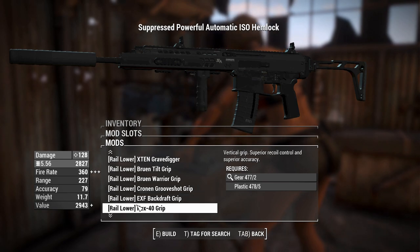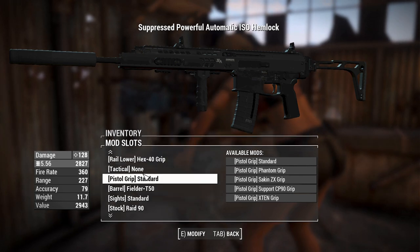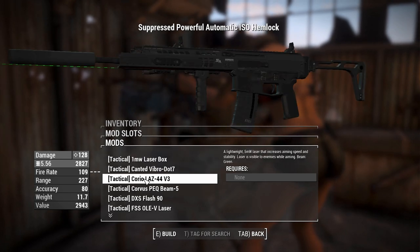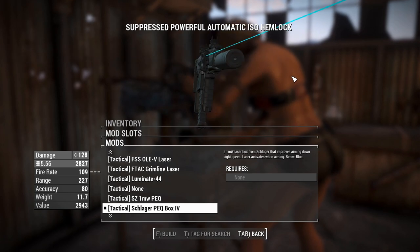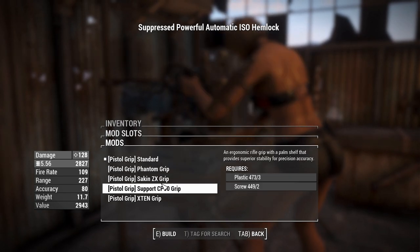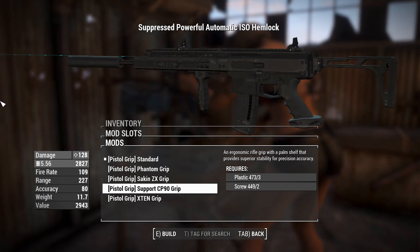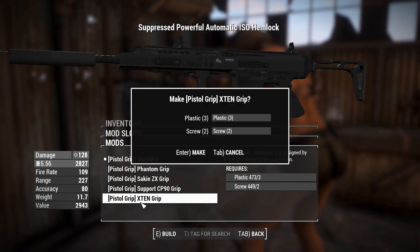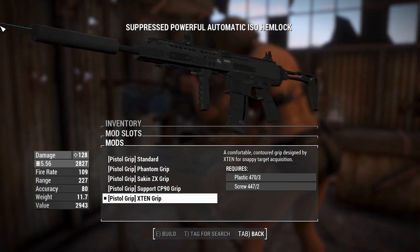You can have something on the lower rail including full grips, angled grips, vertical grips — grips out the wazoo. We'll throw one on, just ignore the rate of fire boost, that's just a visual thing. For tactical, you can throw on a laser sight in green, red, or even blue — there it is, the blue one. We don't see that every day, so I'm going to throw the blue one on. You can also change the pistol grip. We'll go for the X10 grip for snappy target acquisition.